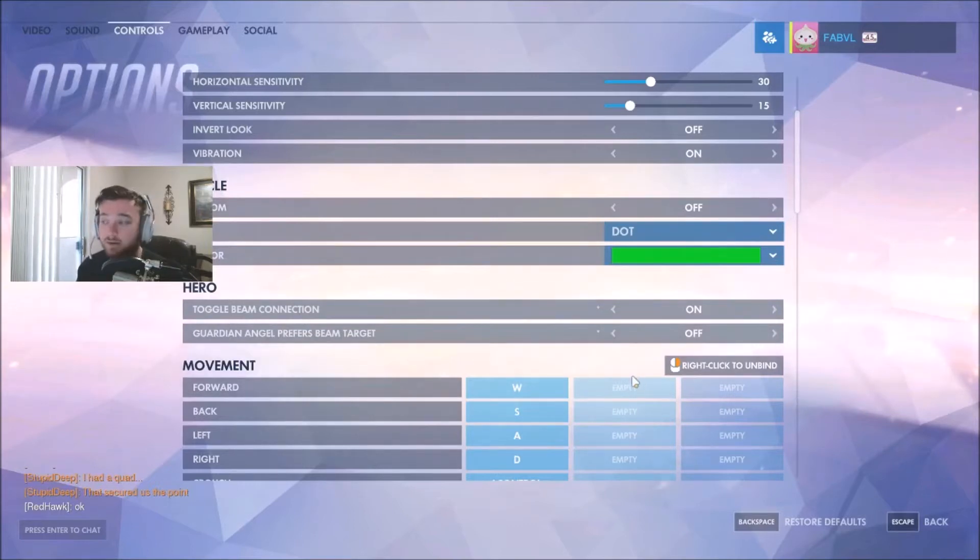The first one, Toggle Beam Connection, is super useful. Turn it on and you only have to click once — it will lock onto that player and keep on healing or damage boosting them until you actually click again towards a different player, which I find to be an extremely useful tool.